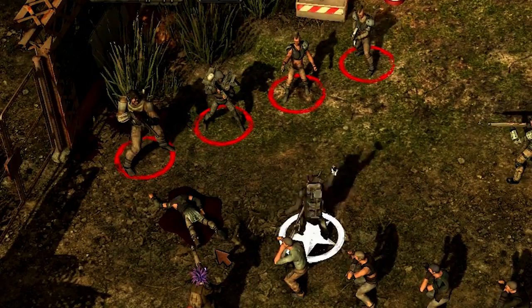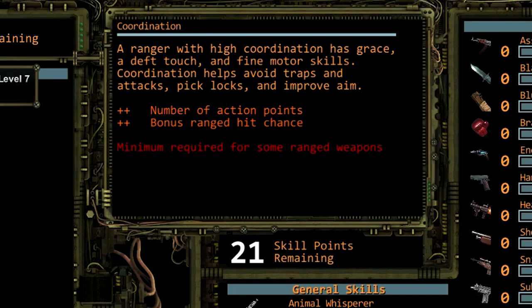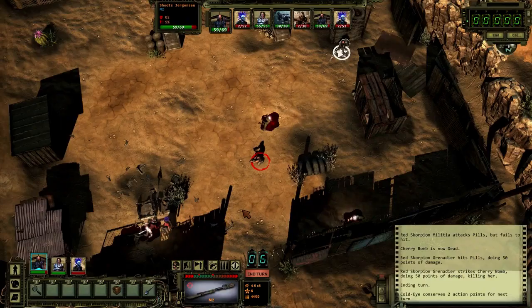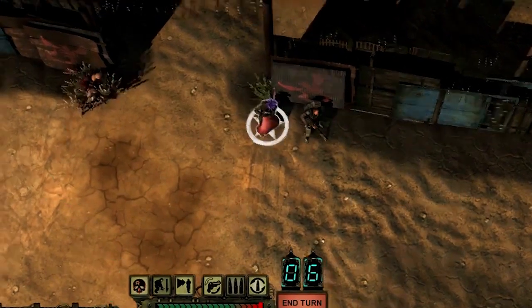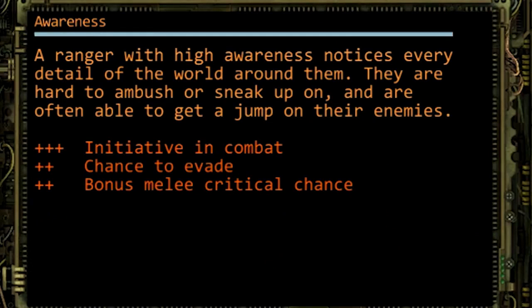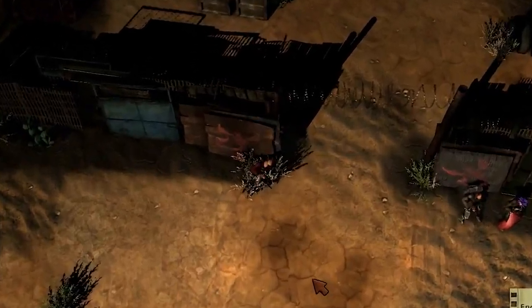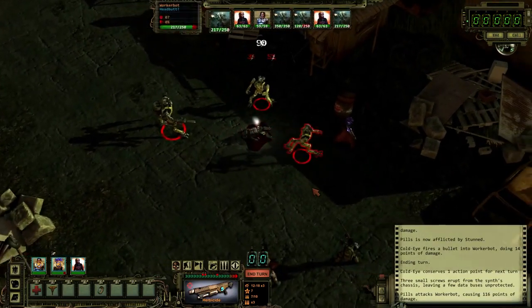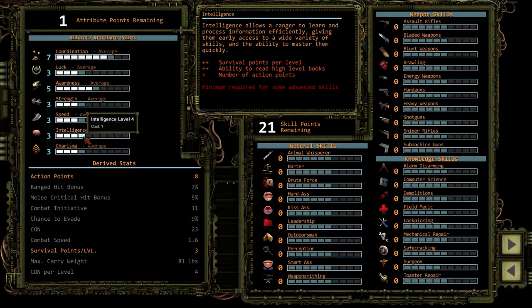We're going to build a heavy weapon specialist with a talent for modding his guns. Coordination is one of the main attributes controlling our ability to use guns — bonus range to hit chance means we'll stay on target, and more action points means we'll get to move and fire more each turn. A few points into awareness helps ranged characters: the bonus initiative helps us act sooner in combat, and extra evasion helps us avoid incoming fire.